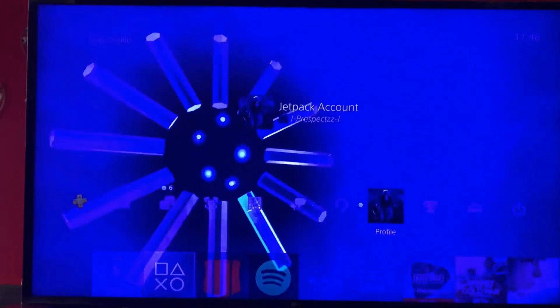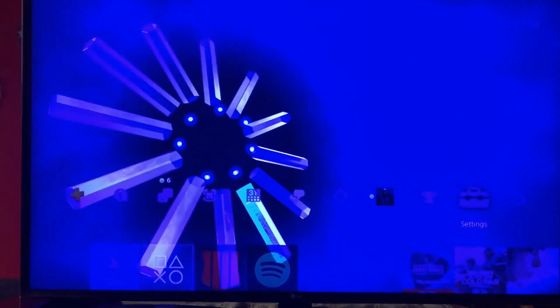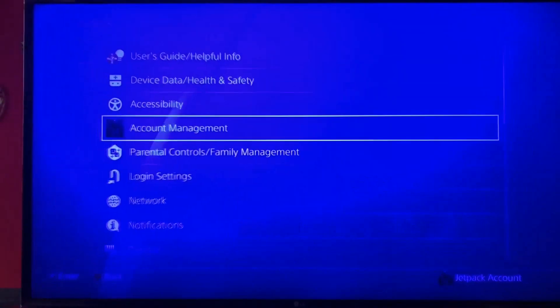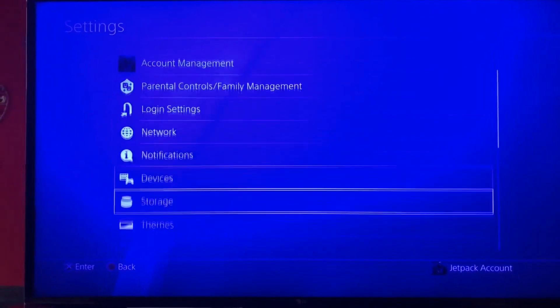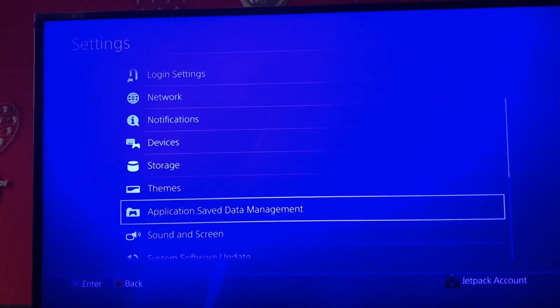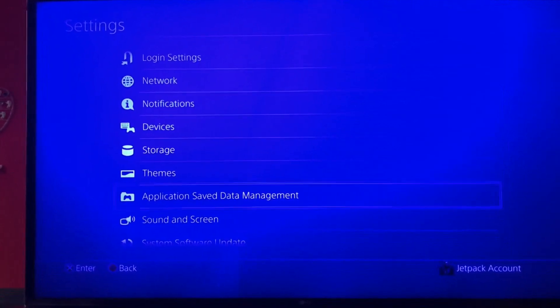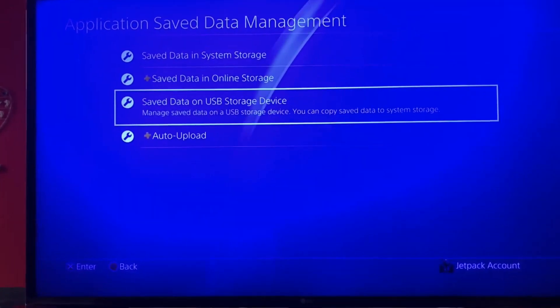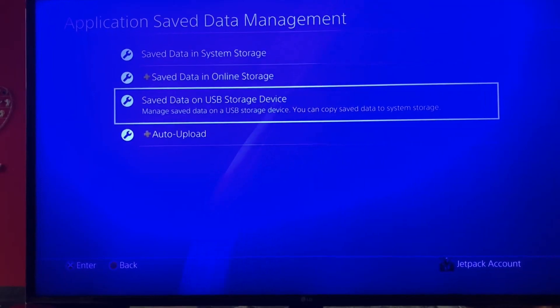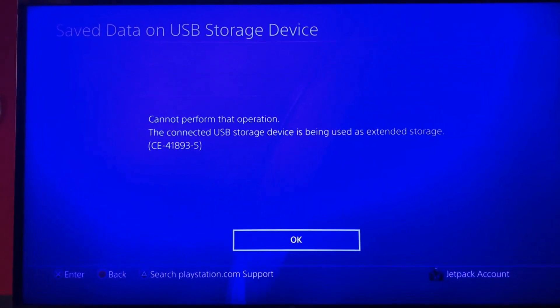I'm gonna show you what you need to do to get the jetpacks on your account online. First thing you do is when you did the save data resign from Save Wizard, you just go into this and then save data on USB storage device and then copy to system. I already did that.